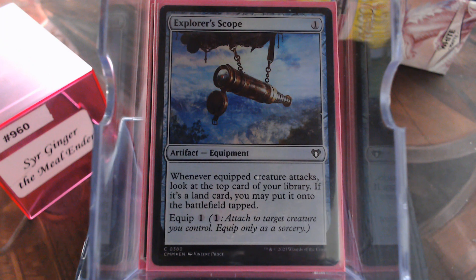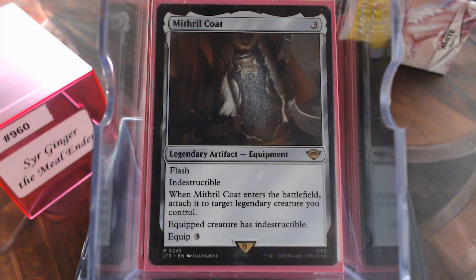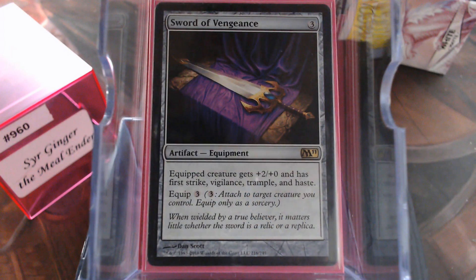Explorer Scope — yeah, I know it's kind of weak, but it does help in the early game to ramp your mana up. Mithril Coat. Sword of Vengeance — that's right, Ginger's got a Chrome Sword.